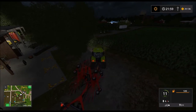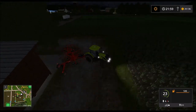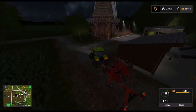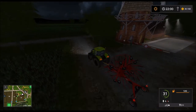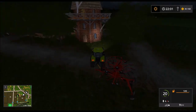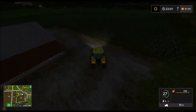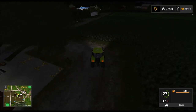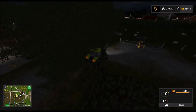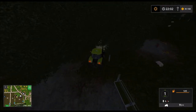Hier haben wir jetzt natürlich schlechte Karten. Ich hatte überlegt, ob ich das einfach den Kreisel... Ah, hier hatten wir doch noch die Säge, die Baumsäge. Da wollte ich das jetzt hinstellen. Kommen wir da durch? Eigentlich nicht, aber wir machen uns Platz. Da komm ich nicht durch.